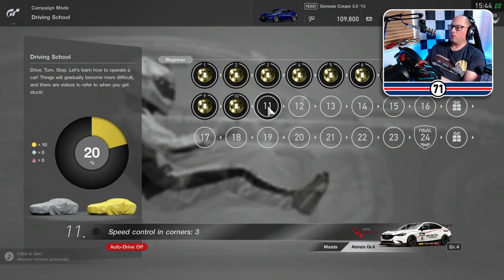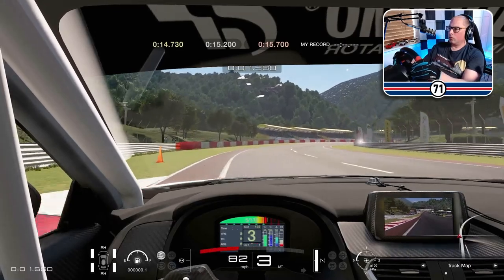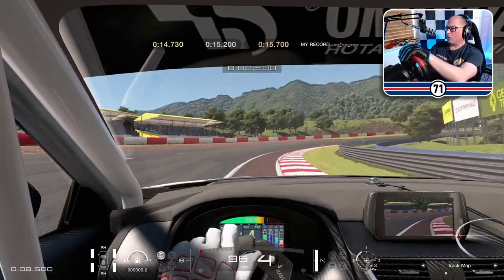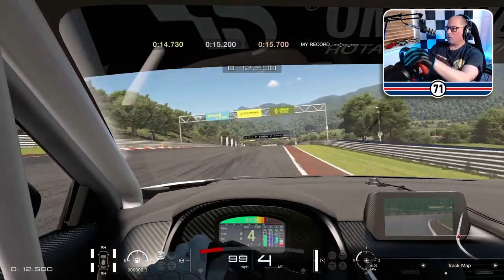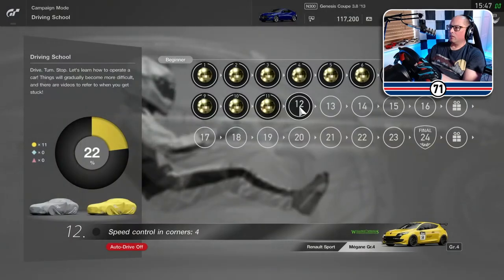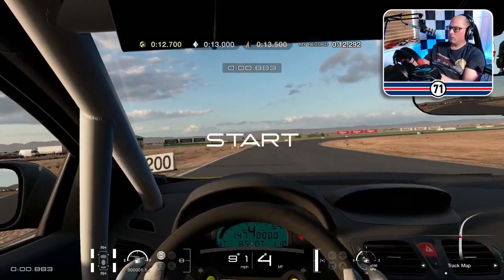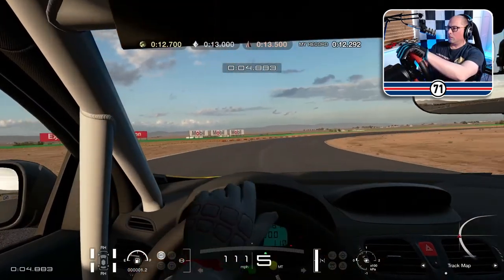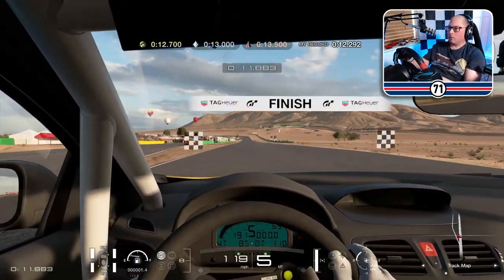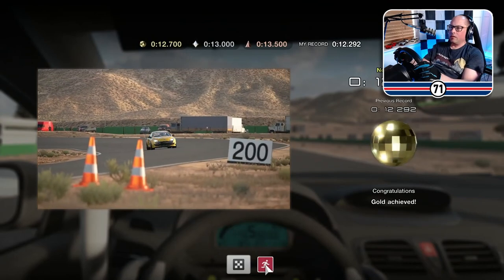On to number 11, speed control in corners, number three. 14.546. That's not bad for the first one. Number 12. 12.236. Slightly cheating — we're off the track a tiny bit. Think I might have got a penalty for that. How far off did we go? Let's have a look.